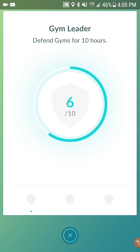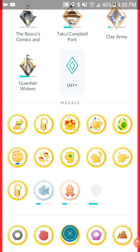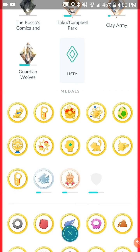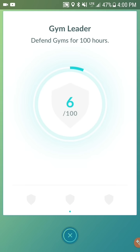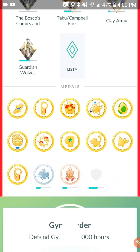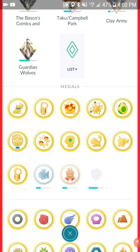People are wondering how you collect coins now — you can't collect them the old way. If you go to your avatar and scroll down, you'll see a shield. I've defended six, and it says defend gems for 10 hours. That's gonna be your first medal, then a hundred, then a thousand.